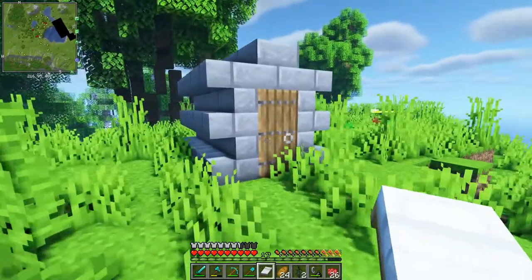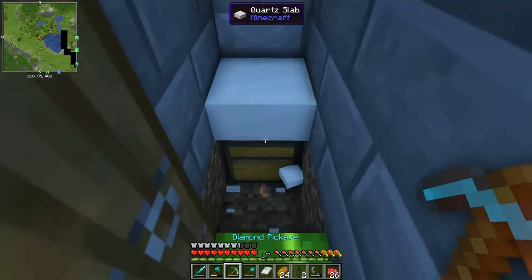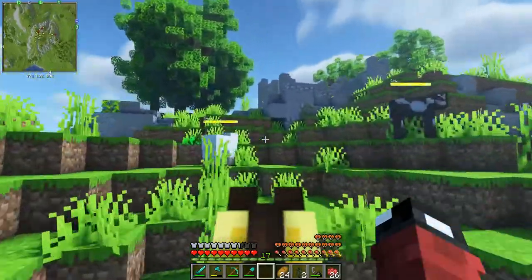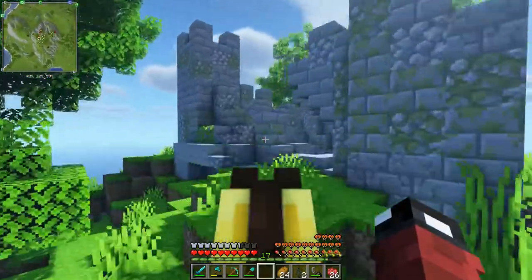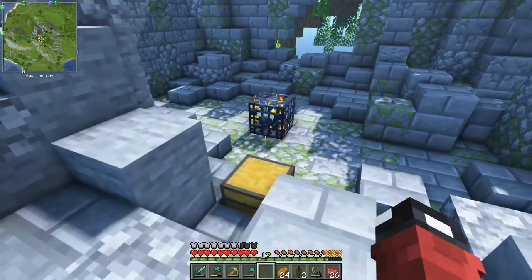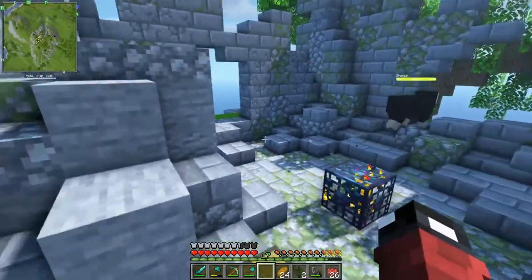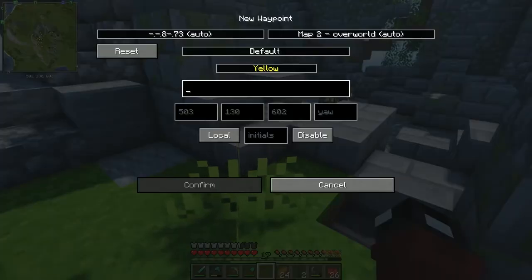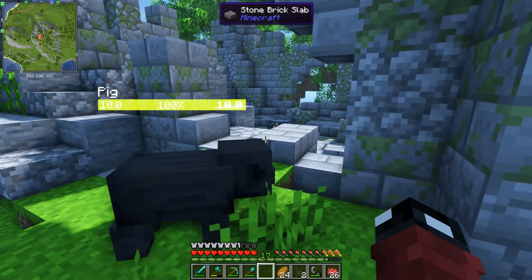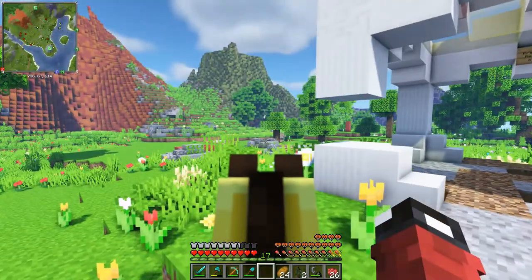Wait — what is this? It looks like some kind of crypt or mausoleum right in the middle of the field. There's a chest underneath but not great loot. And whoa — is that a zombie spawner right there on the surface? This map has some really interesting stuff. I'm gonna be making a zombie crusher soon with that spawner — we'll be getting tons of XP from that farm.